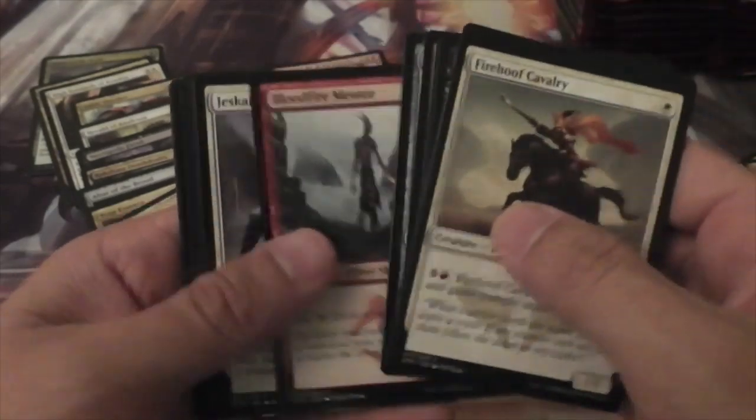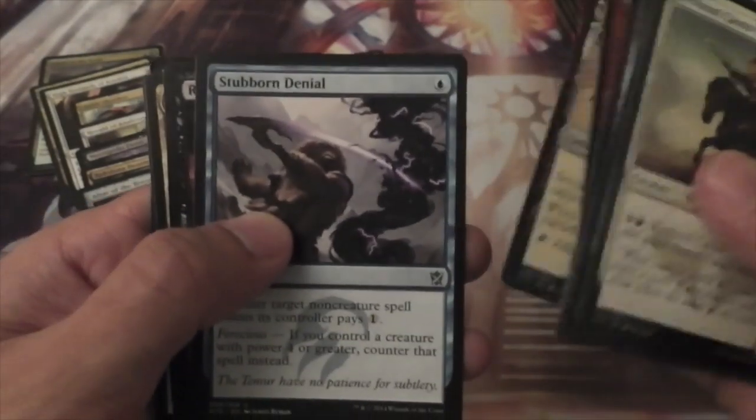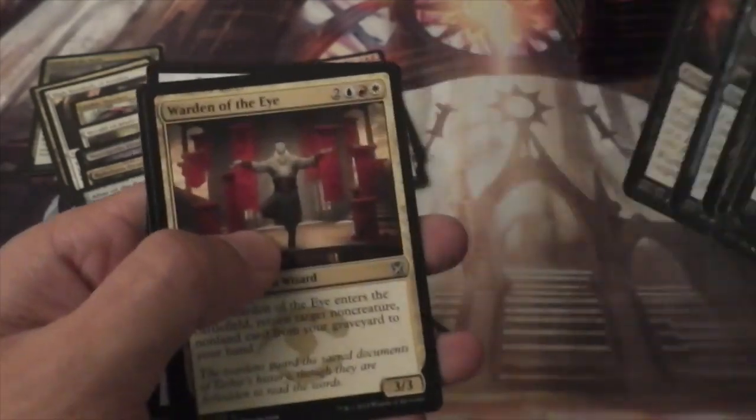These Khans packs seem a little bit harder to open than when they first switched over to the easier packaging with like Return to Ravnica packs, but maybe I'm just imagining it. Stubborn Denial, Ruthless Ripper, Warden of the Eye, and Villainous Wealth.